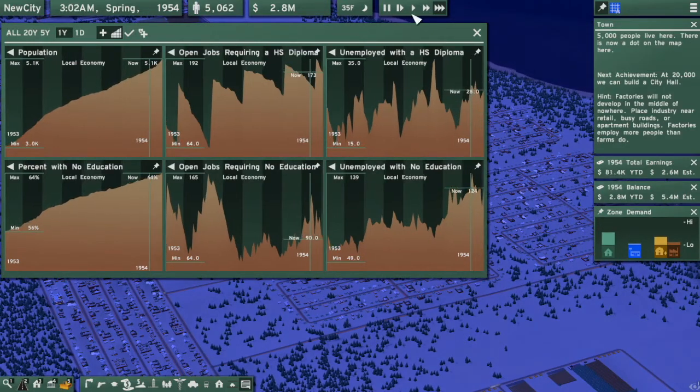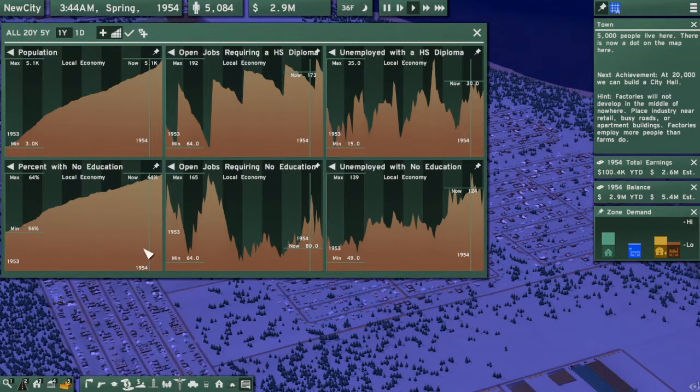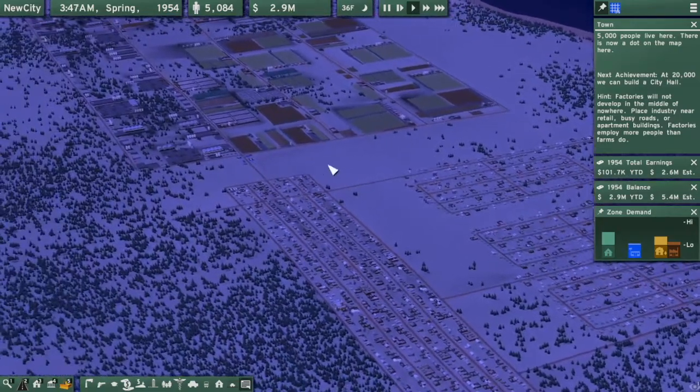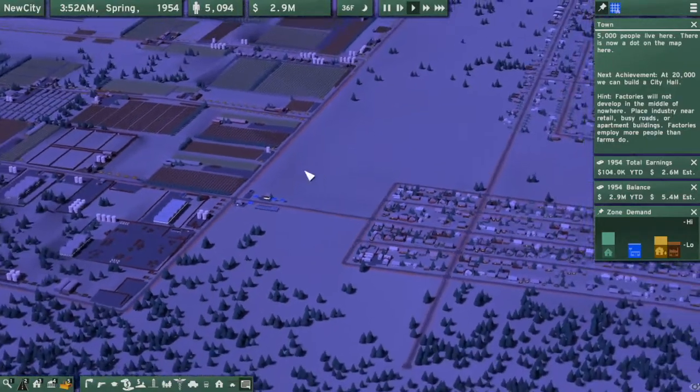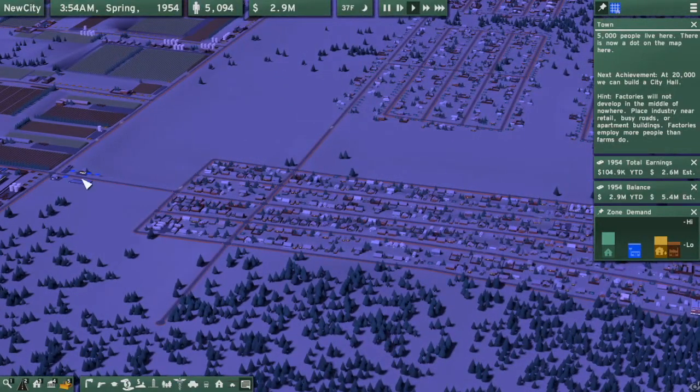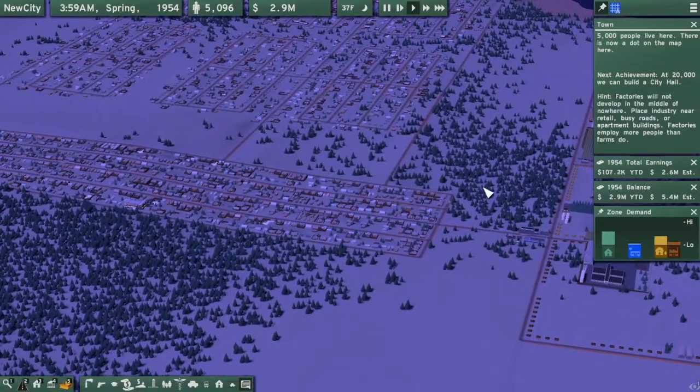Back to ludicrous speed. There's 5,000! Back to normal speed. We hit our 5,000 population milestone. I don't actually get to build anything new at 5,000 — I think the next milestone is when I get a big supermarket or mall or whatever the big retail space is, and then I get to build some cool new things. That should happen soon, but probably not right away.